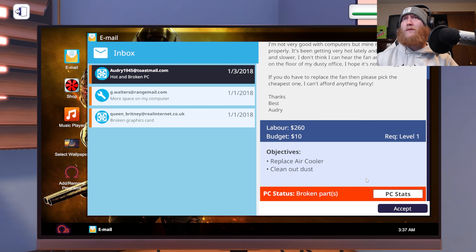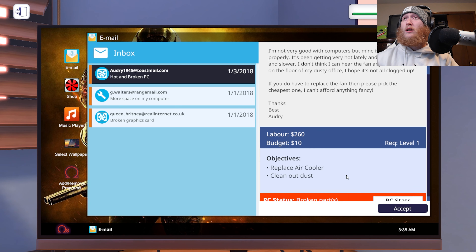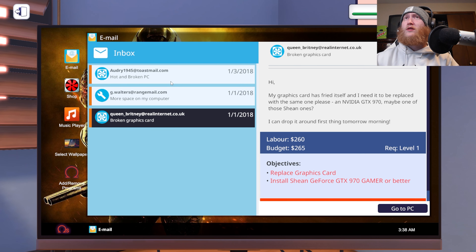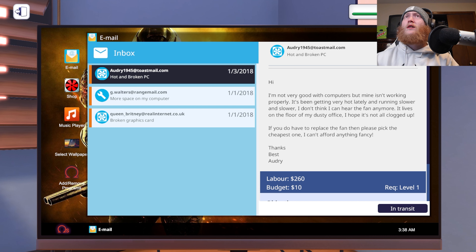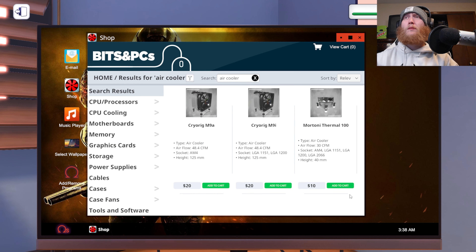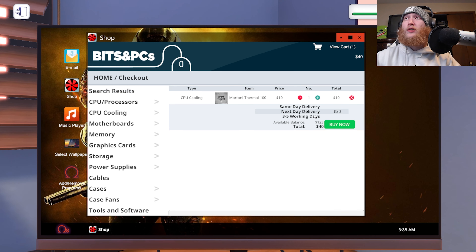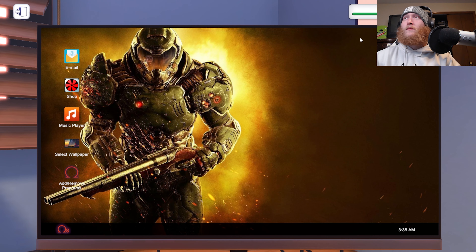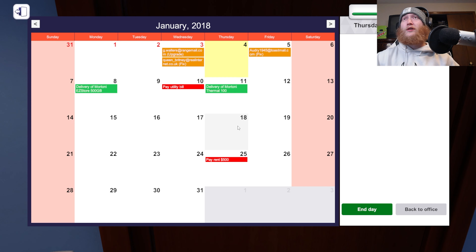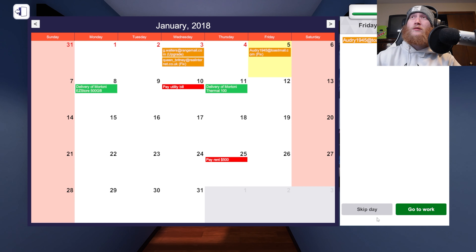They want us to take care of their PC — sure, I'll clean your PC for you. And I've got to replace the air cooler too. That's a pretty easy and quaint fix. It's in transit. Everything else is still in the works. In the meantime, I can buy up an air cooler. I think there's only a few, but their budget was $10. Hey, you're $10 — slap it in there and get it going. I am not paying for next day delivery; that cuts into my profits. That's a wrap. Easy day of work, everybody.